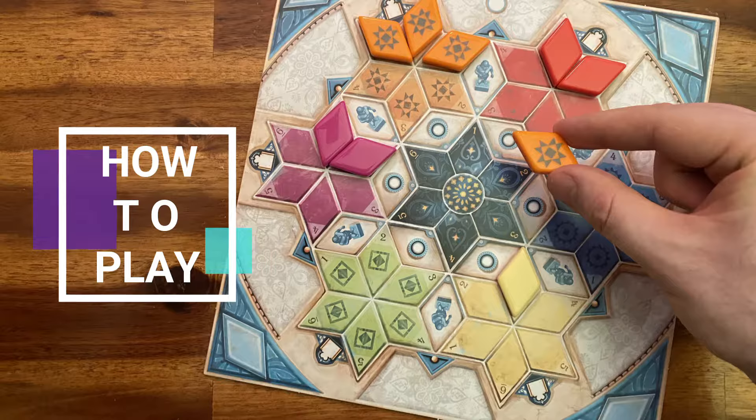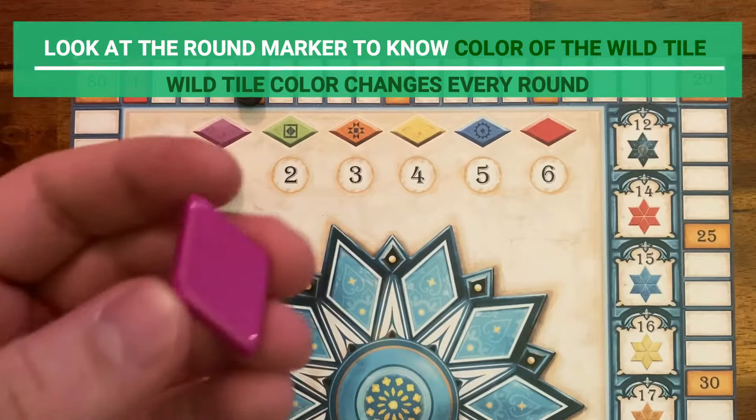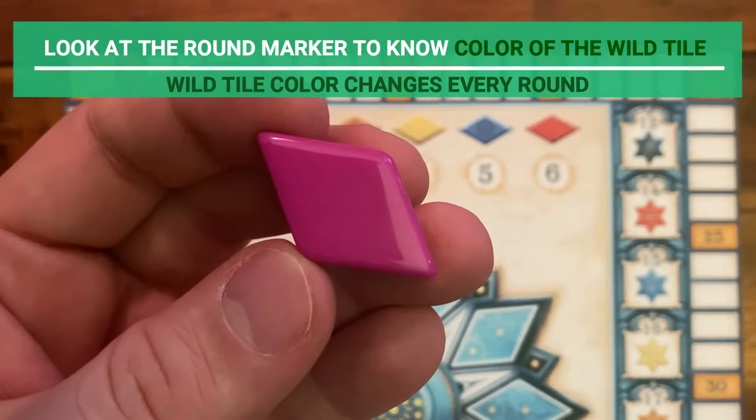And now we are ready to learn how to play. Before starting each round, check the tile color above the round marker. That tile color will be a wild color for the duration of the round. For round 1, it's the purple tile.